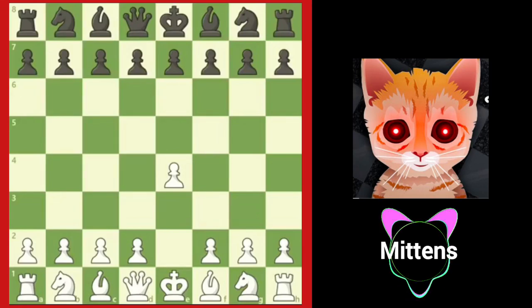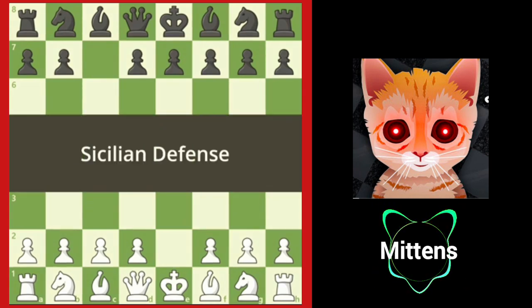As you begin to learn the game, the most common response to e4 you'll see is e5, an excellent choice from beginner to grandmaster. Once you gain more experience, you will also see c5. This is known as the Sicilian Defense.